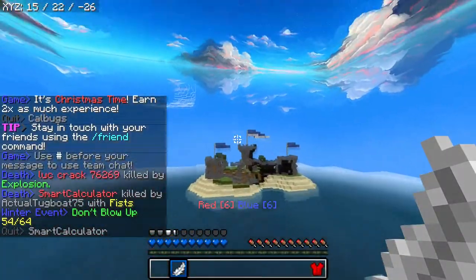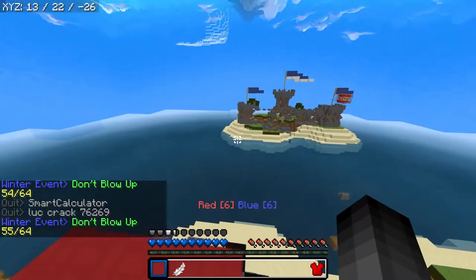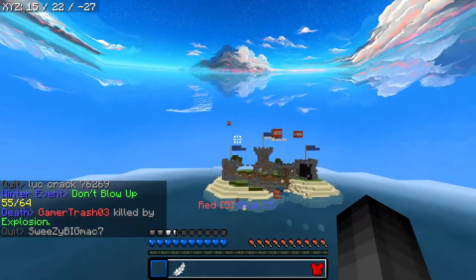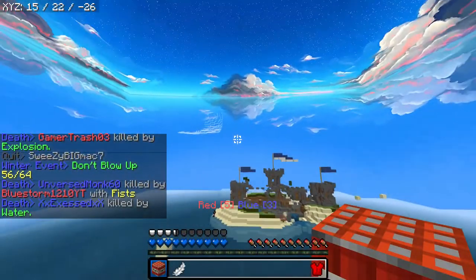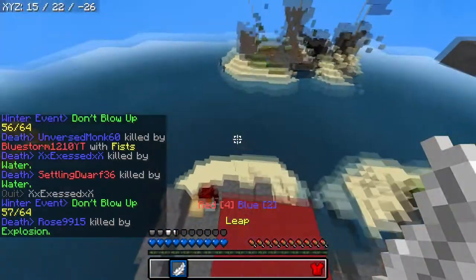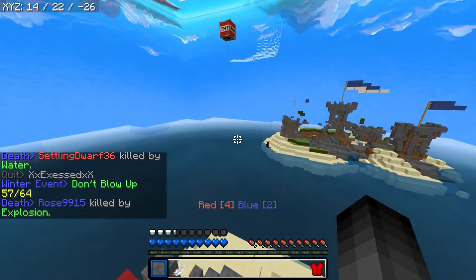You basically throw TNT and try to kill the other team. This map is kind of annoying because I can't see anyone — it makes it hard to tell where they are. You kind of just have to tell based on where they throw the TNT. If you watched my live stream yesterday, there was one in The Quiver, which is another game inside of Mixed Arcade and another one of my favorites.